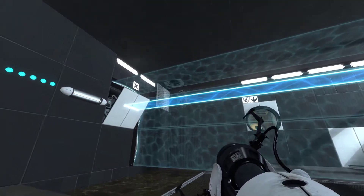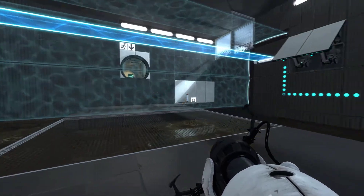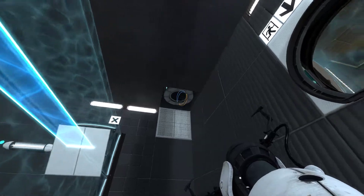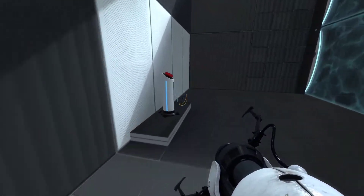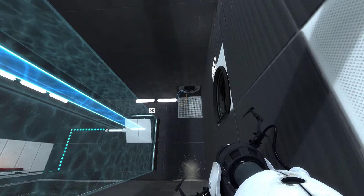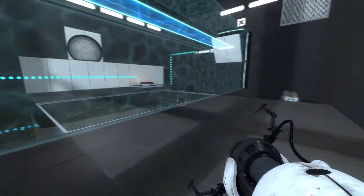So first things first, we do have a cube drop, but no cubes. We know that even though it's not labeled here, this will drop a cube and then it will auto drop afterwards. So now we've got the cube dropping.